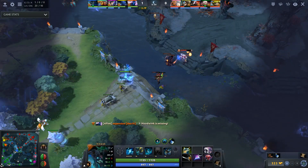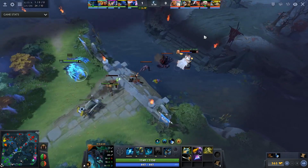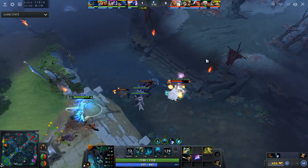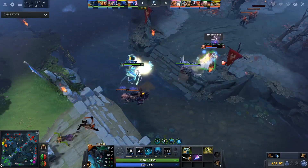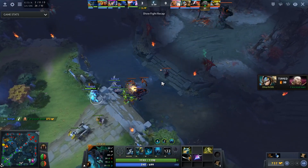As for the lane, I still prefer mid lane, because you get your items and levels faster than on side lanes. But off lane Visage also looks really good, so you can test it. To win the lane, it's enough to max your second spell — our nuke on lane is really strong since it's charged all the time.